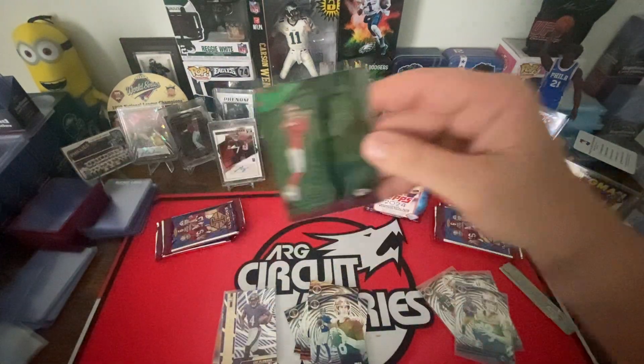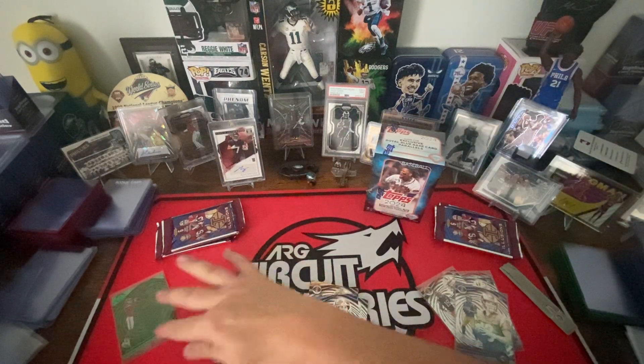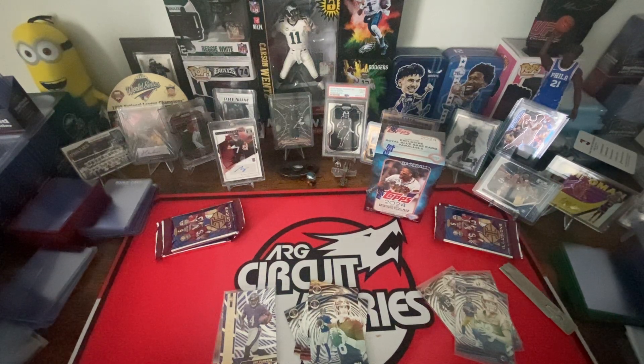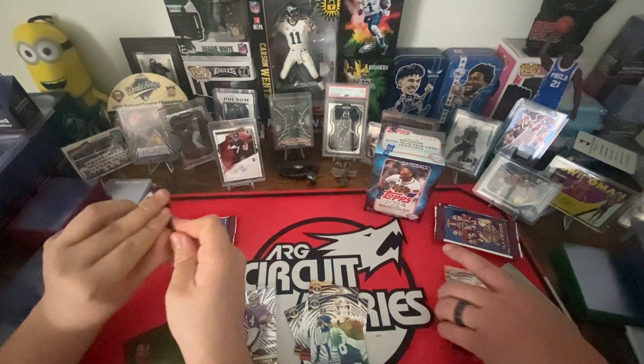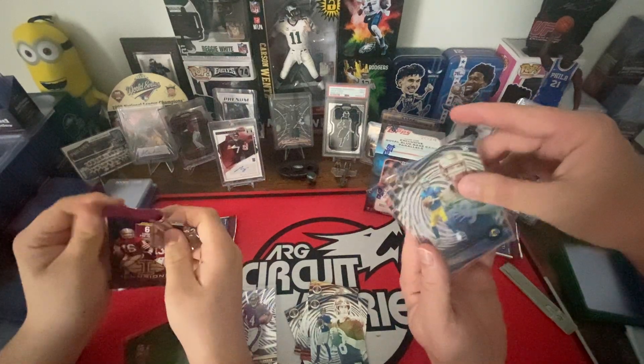Is that a green base? Yeah, that's a base card. Emerald — oh maybe that is Emerald Acetate or Dots Acetate parallels. That's probably the Emerald. Alright, on to the next pack. Bunch of rookies so far — four rookies, all pretty decent rookies.